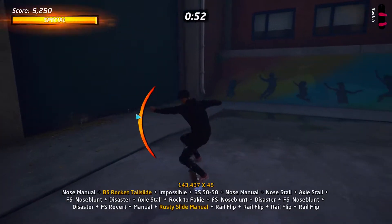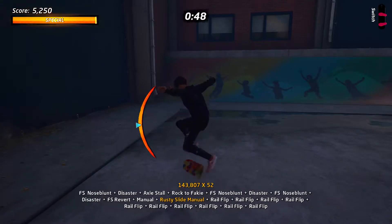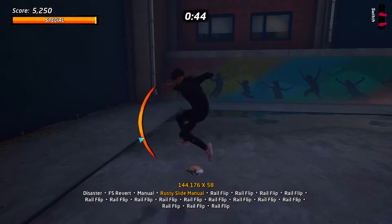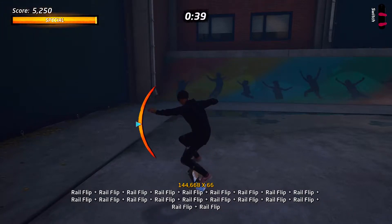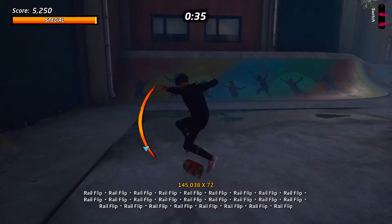Now we have a huge base score here and this is primarily due to the three vert tricks that we pull right at the start. Because we get such large airtime and we're able to add in lots of additional spins, they generate a huge base score. At this point in the combo I'm not really too worried about my balance, it is more the timer that is dictating what I'm doing.